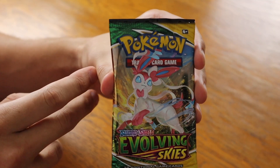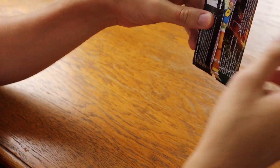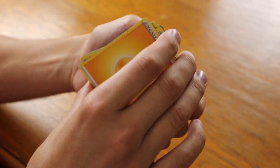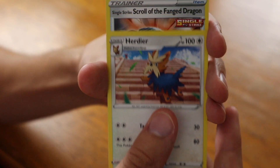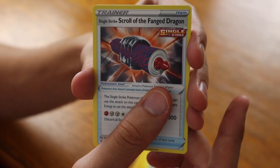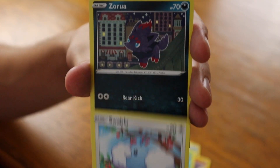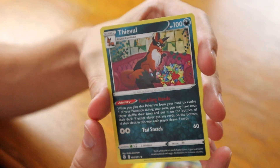Sylveon — the pack art that was lucky for us in the first one. Will it be lucky for us in the second one? Let's see. Code to the side, put them in the front, and here we go — final pack. Electric Energy, Golduck, Herdier, the Single Strike Scroll of the Fanged Dragon — an extremely large card name — Roggenrola, Wobbuffet, Hoppip Rapid Strike, Swablu, Zorua, a Reverse Thievul, and the final card is a regular Thievul.